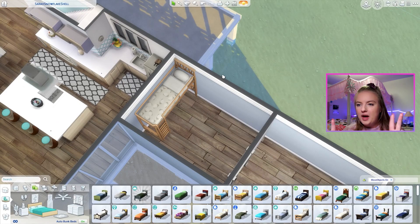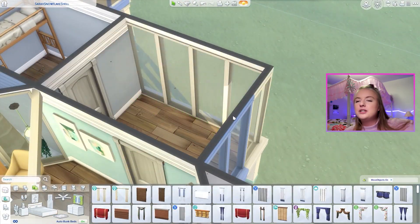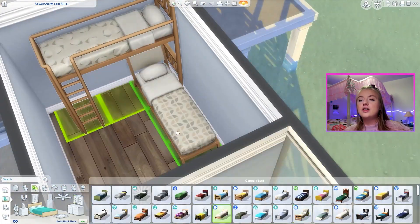In the downstairs bedroom I put two beds — a loft bed and then a bed underneath. Then I logged back on to finish the build and the beds simply disappeared. They simply said, 'I have to go, I'm leaving. Have a nice life.'